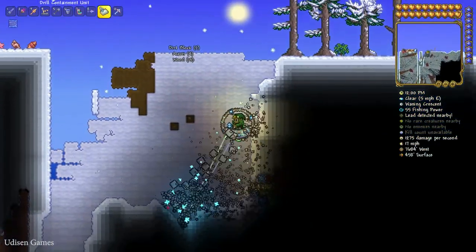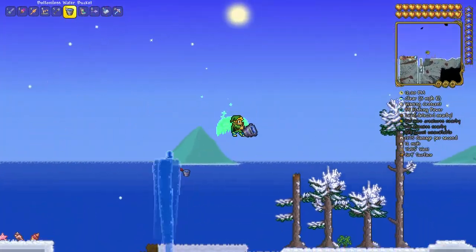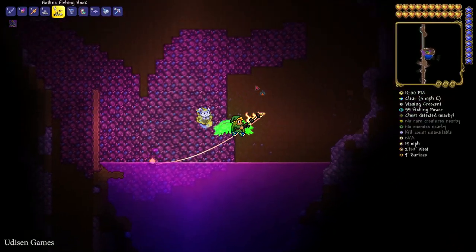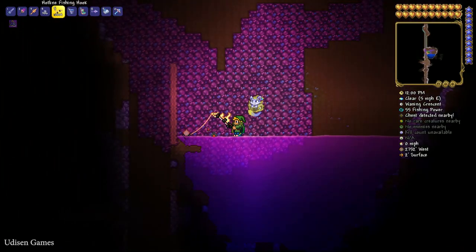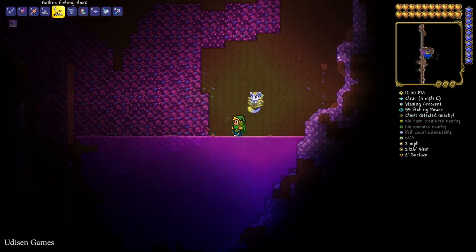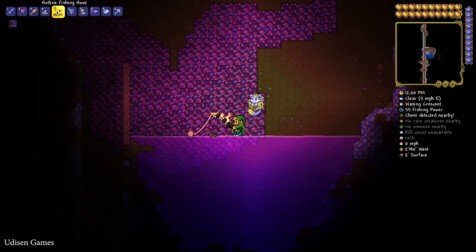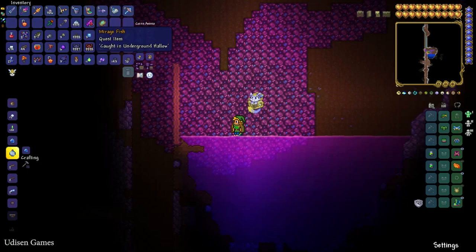I found a lake in the underground Hallow biome. Press the left mouse button, watch for action around the bobbers in the lake, then press left mouse button again to catch the fish. Sometimes you catch normal fish, but sometimes you can catch the quest fish with a small chance. To complete all the Angler quests, you must have a lot of bait — thousands of pieces.